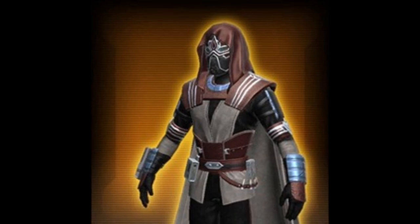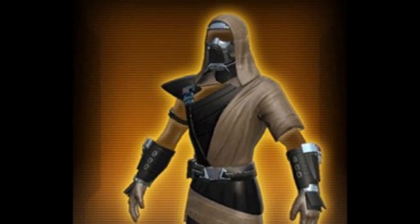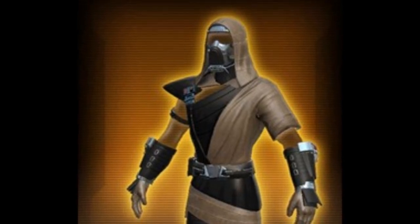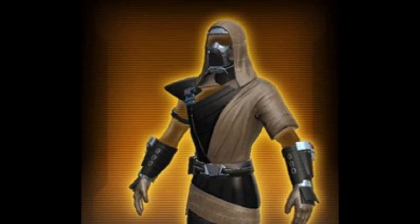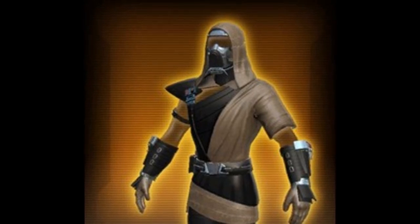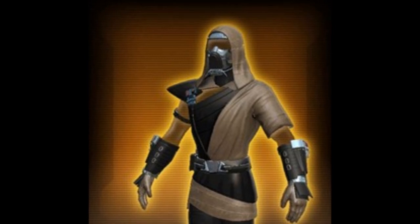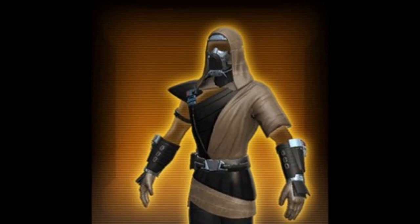Moving into the silver armor sets, we also have some really nice ones. The first is the Bestial Fanatic — the upper body armor looks really nice and finessed. It reminds me of the Jedi Strategist armor set, which was a gold set from the Visionary cartel packs. They look a little similar but this one is geared toward Jedi — the helmet looks a bit weird, so the upper body is the real highlight. For a silver armor set, it's very very nice.